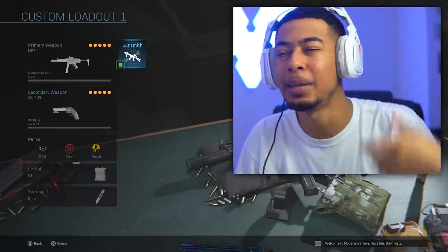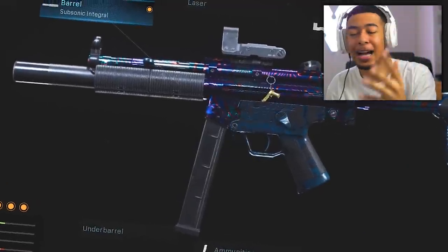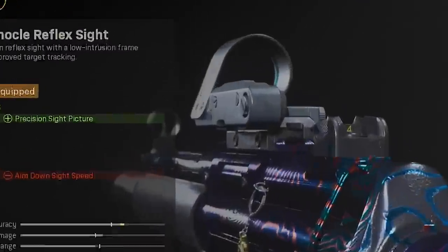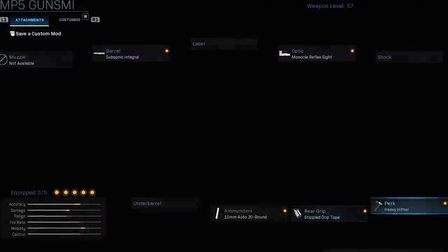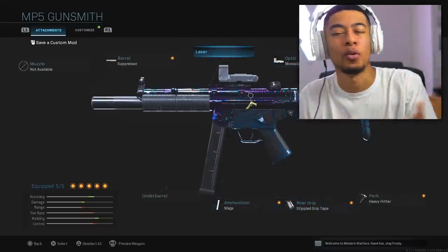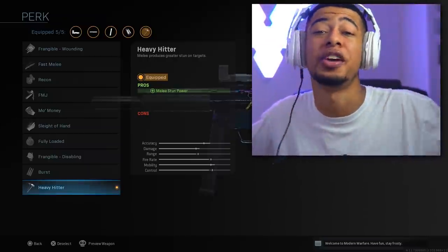If you guys don't know what this mini series is, basically every attachment I put on has to be a max attachment or the final attachment. So we've got the final barrel, the final optic which is the monocle reflex sight — that should be pretty interesting — the final ammunition, the final rear grip, and the final perk. I put the perk on because it doesn't really affect anything negatively but still fits within the rules.